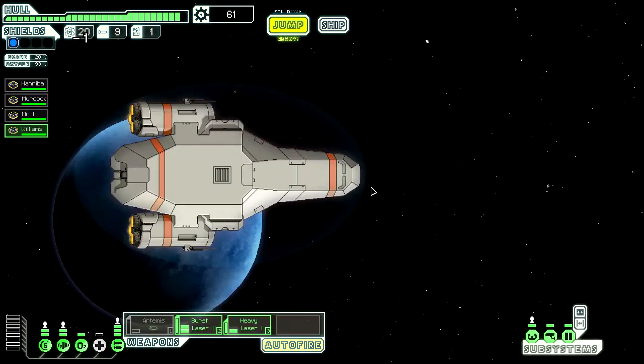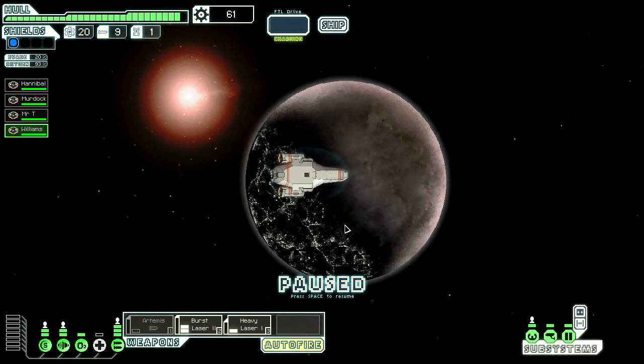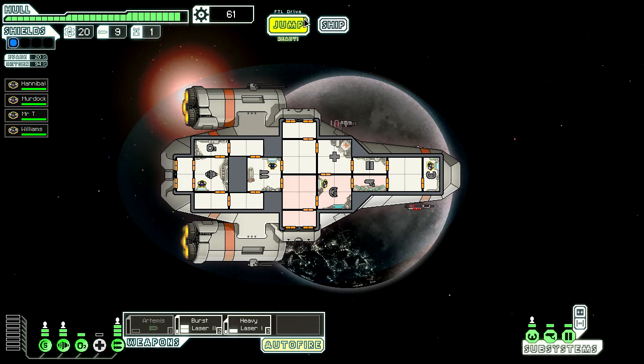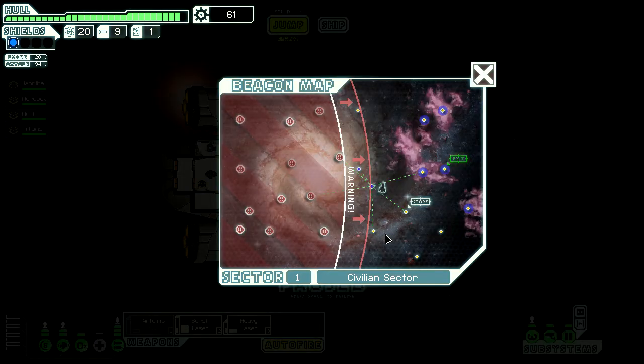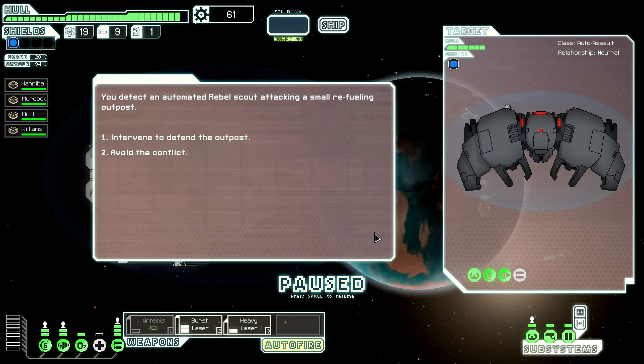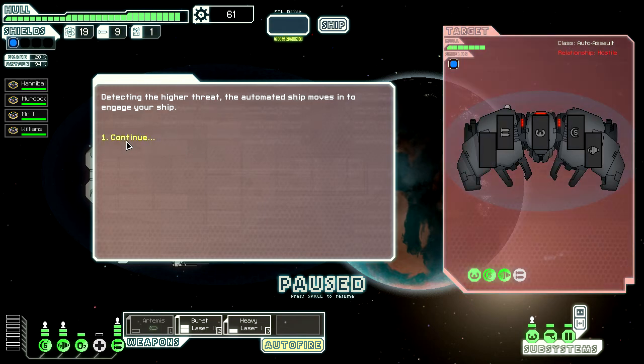There's actually a star right there, let's take this one — it's closest to the sun. You discover a nearby planet speckling with settlements, although none respond to your hails. Can I take that route? They're probably gonna catch me — no, they didn't! Excellent. You detect an automated rebel scout attacking a small refueling outpost. Intervene to defend — yeah, it's an auto-assault, let's do that. Detecting the fight, the automated ship moves in to engage your ship. Beautiful, let's take out the weapons.